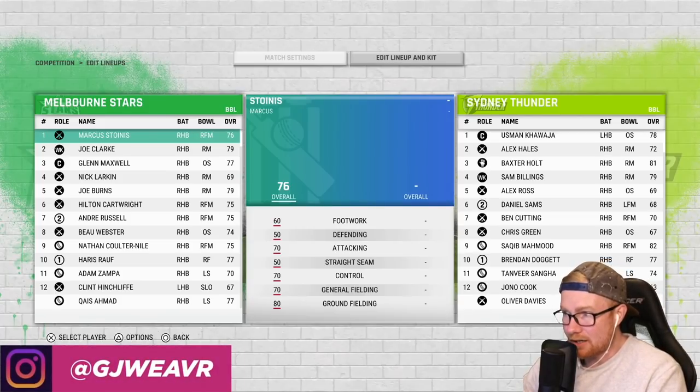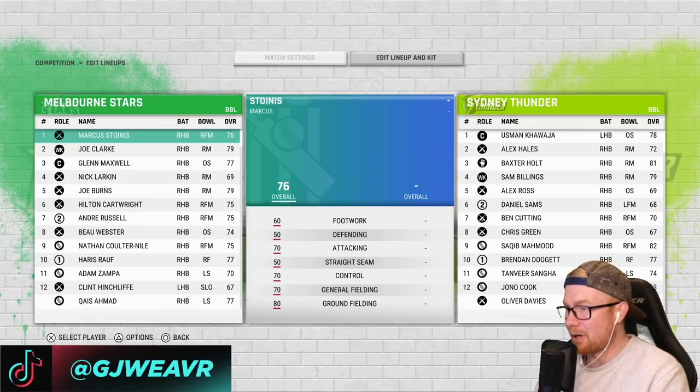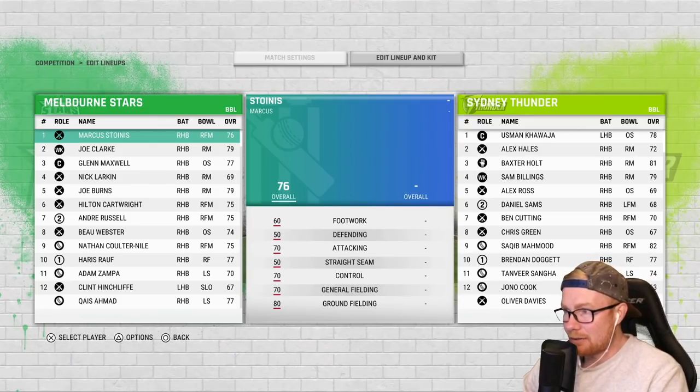As for the Thunder: Uzi, Hales, Holt, Billings, Ross, Sams, cutting Green, Mahmood, Doggett and Singer rounding at the 11. Now I know Mahmood is actually in the Lions team — I can't actually change the Thunder team unfortunately, which is a bit annoying, but oh well.